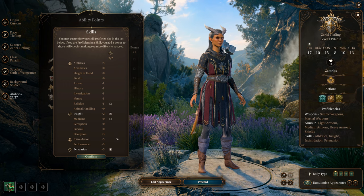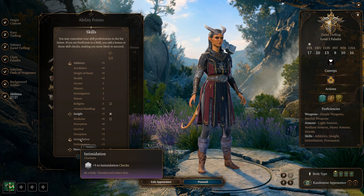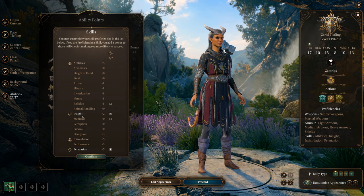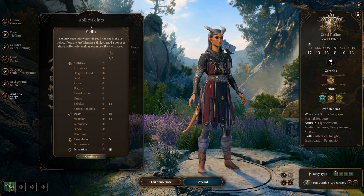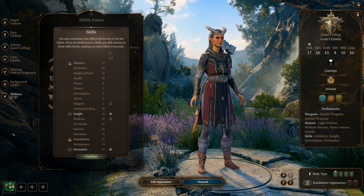For skills I'd say Athletics, Intimidation, Persuasion, and Insight are the way to go. If you're human, add Deception or Performance — I'd say Deception is the best option. That should cover all the skills. Let's go ahead and level up from level 2 to 12.